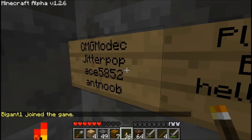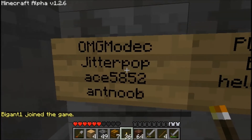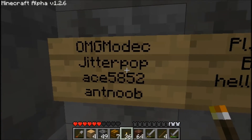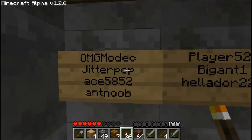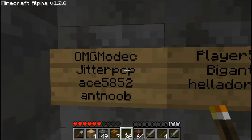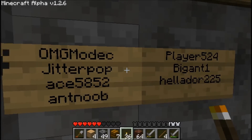OmgmonicJitterpopAce5 — hey, we got someone else that joined right there! OmgmonicJitterpopAce5852AntNoob are all a group of four friends. These four people are a group of friends that came back to the Alpha for nostalgia. I was talking to them for almost the entire day. They were pretty cool — they all had quite different personalities, and they all met on Minecraft. I brought them back together on the server, and I felt pretty cool about that.